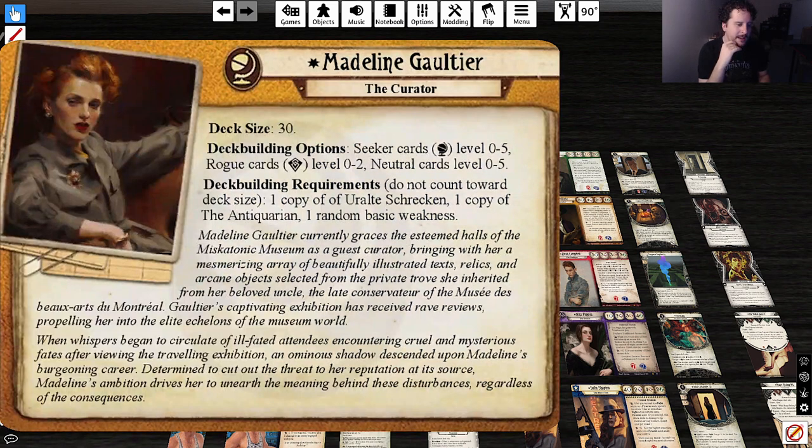Deck building: Seeker 0–5, Rogue 0–2. Good card pool, good ability, good stat line for that card pool. One copy of Uralt Shrekken and one copy of the Antiquarian for signatures. The Uralt Shrekken — Von Konenberg Manuscript — is a Madeline Gaultier deck only, Item Occult Relic Tome. Exhausted, you get plus two to a non-investigate test you're taking.